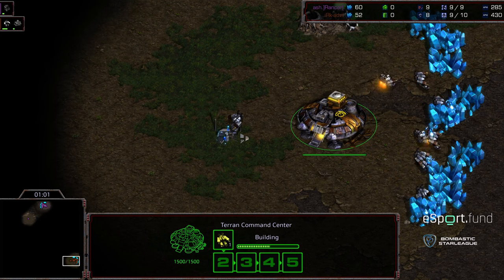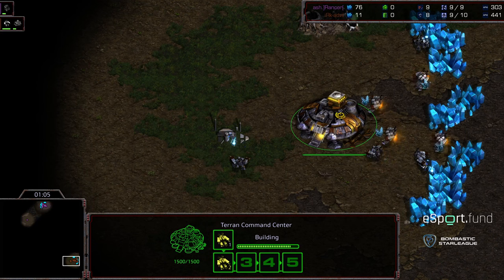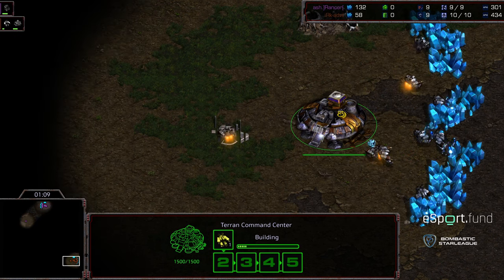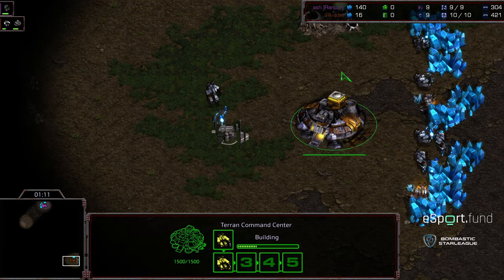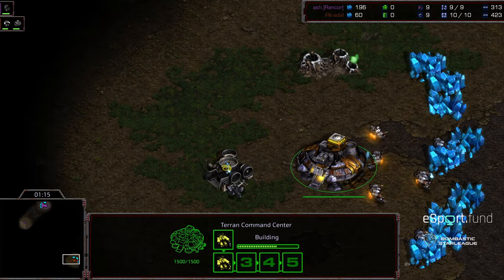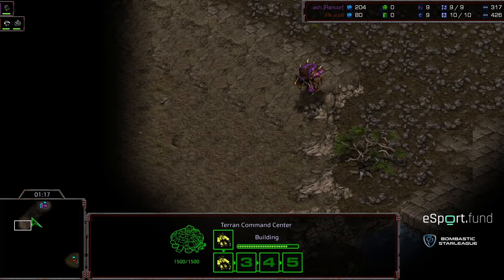I feel like it's inverted a little bit for Advil - it's like you've got that low bar where he's having some trouble at the beginning dealing with cheeses and things like that, but it looks like he ramps up in the mid game, gets that macro rolling, and feels steady from there. So this is going to be on Aztec.